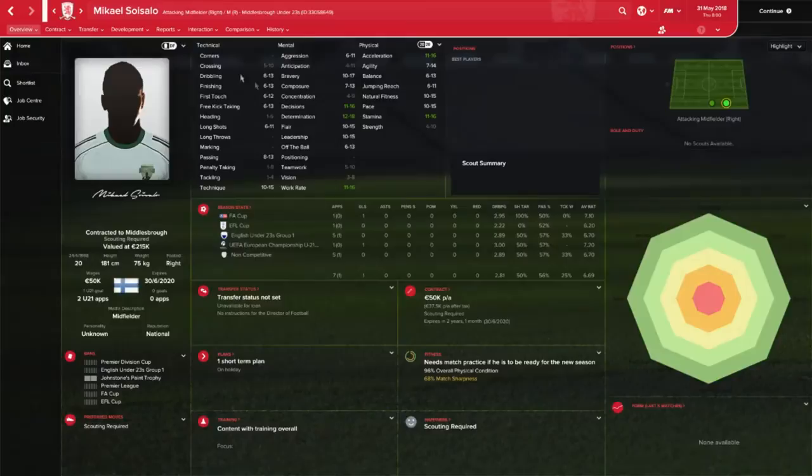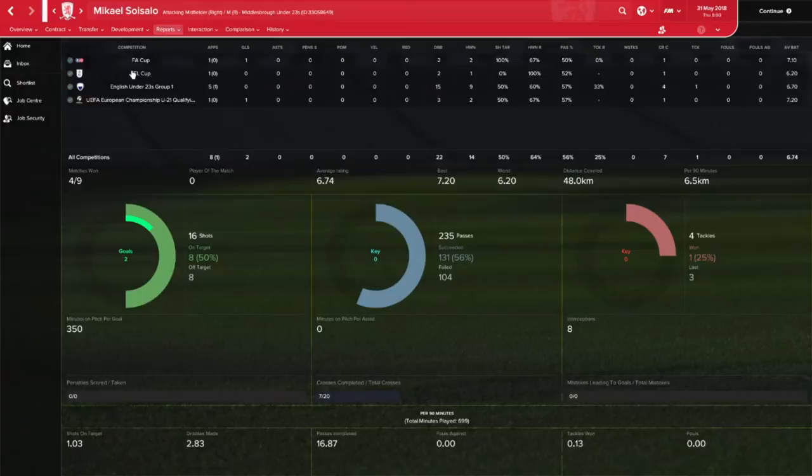Let's go back to the stats. 1 EFL Cup game, no goals or assists in that game. 2 dribbles, 1 header at 100%, 52% pass completion rate, 1 cross completed, 6.2 average rating — so not that great a game.